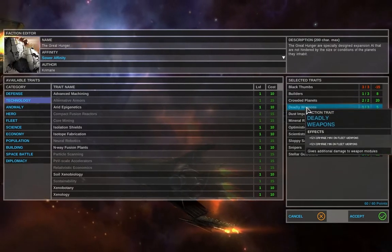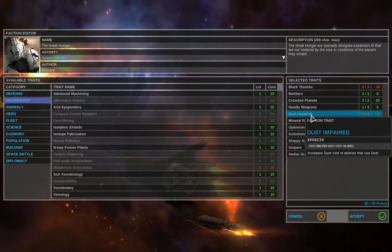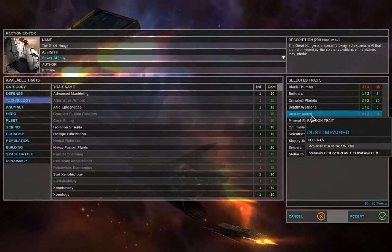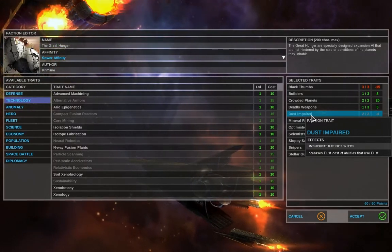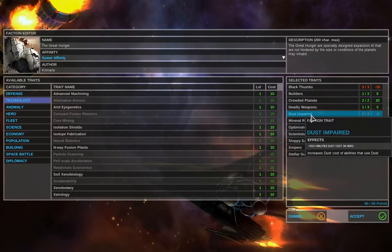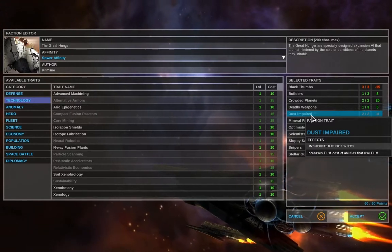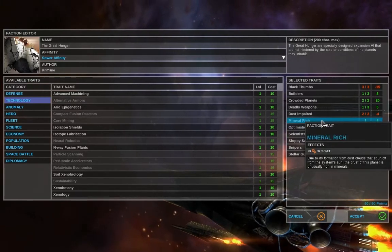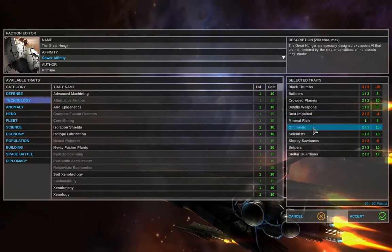Then I have Deadly Weapons, so I deal some extra damage on my fleets. Dust Impaired — I haven't seen any of those abilities yet for Ship Captains and Fleet Admirals, because I haven't put heroes on a fleet yet. But it'll just cost more dust, which I'll have crap tons of anyway. Then my starting planet will be Mineral Rich, which will give me three industry on the planet.